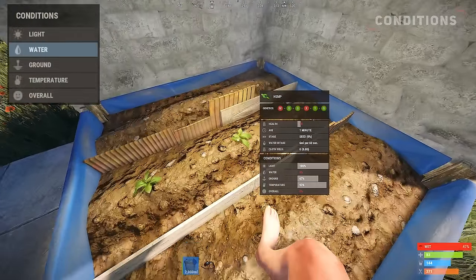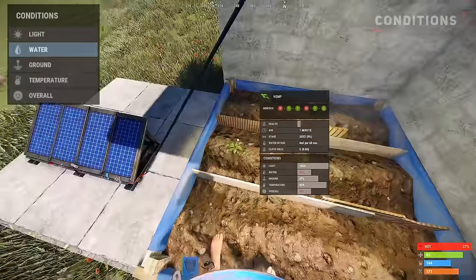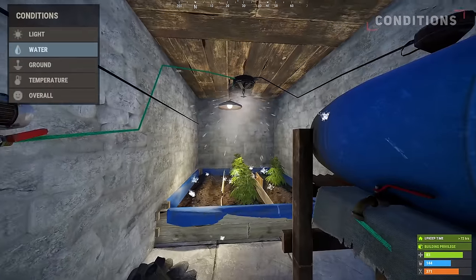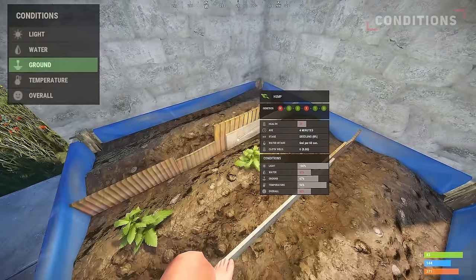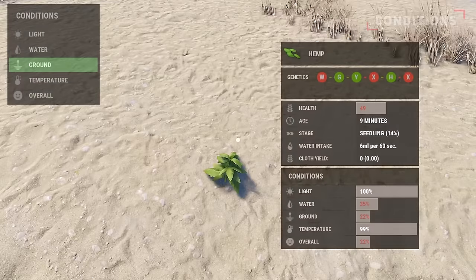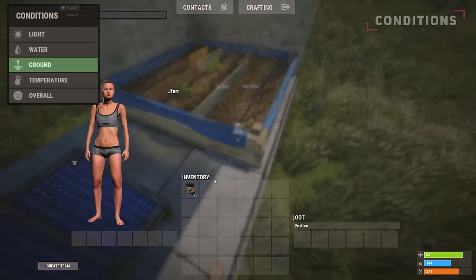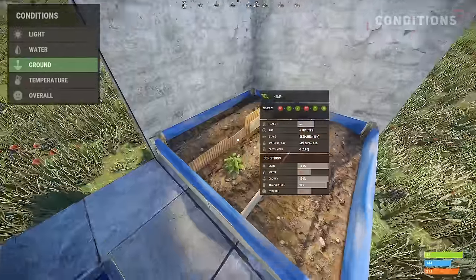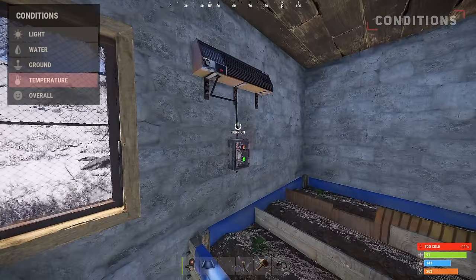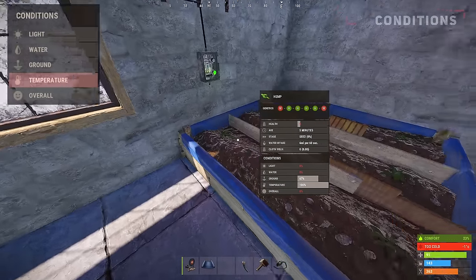Next is the water condition. Water is essential and must be regularly maintained unless your planter box has an excess amount. Water can either be dropped on the crops using a bucket or through an irrigation system. Moving on, we have the ground condition. Naturally, the planter box starts with a ground condition of 67%, with outside terrain depending on the biome and ground type. The ground condition for the planter can be increased using fertiliser.